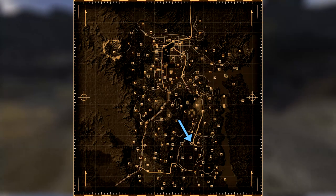Next up is Highway 95 Vipers Encampment. Make your way inside the small shelter and next to some bedrolls will be the cap.